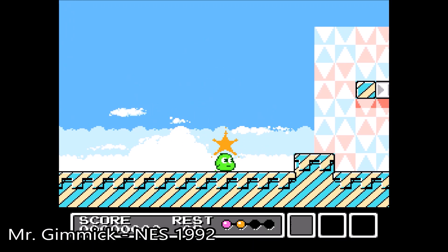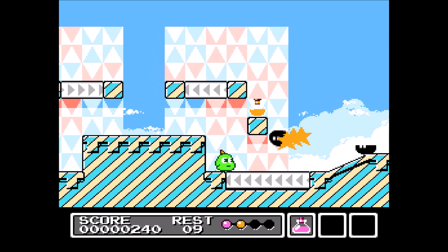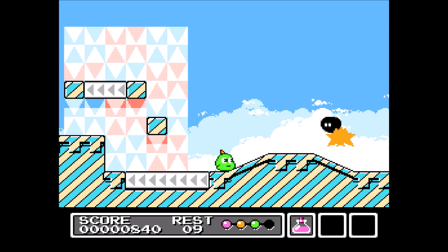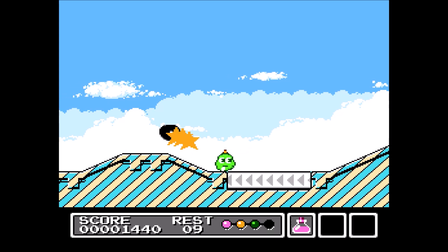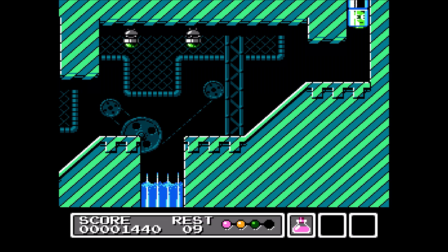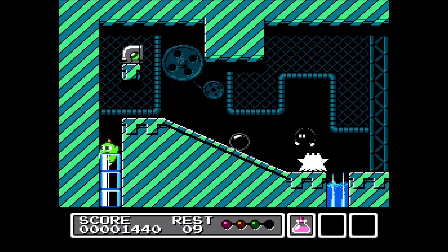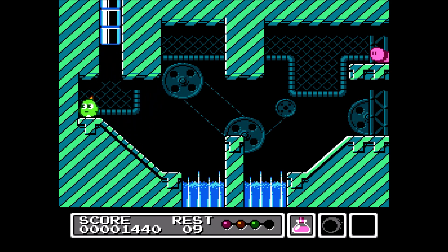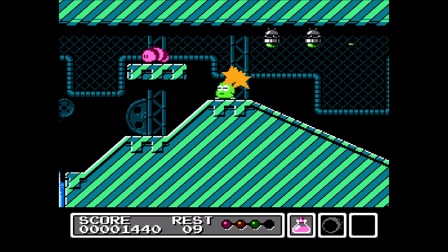Next we have Mr. Gimmick, another platformer for one player only, coming out at the end of the NES's life. Mr. Gimmick really shows some of the best graphics for the NES. The game itself feels a bit like Mega Man but way harder. They actually hacked the game giving you more lives, which you'll probably need, and thankfully there are save states as well. The difficulty comes from tricky platforming and the fact that your star projectile has to be charged before you can fire it and it bounces kind of weird — but if you time it right you can actually ride it. This game was never released in the States, so it's a nice addition to get something unique. It's tough, but I like it.